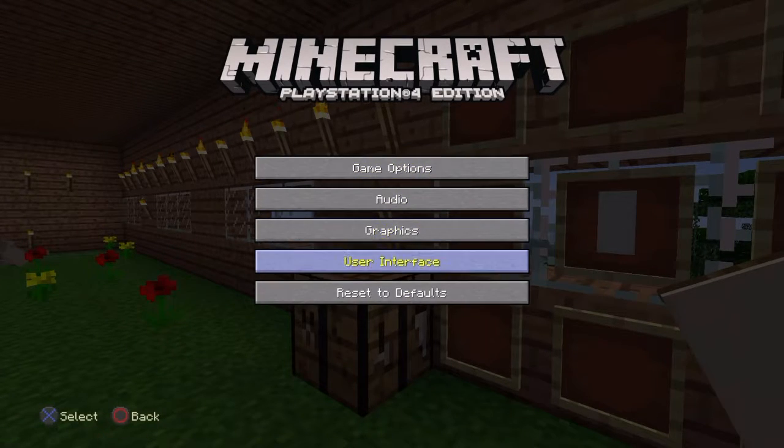Open options, settings, user interface, and then turn it on with a check.